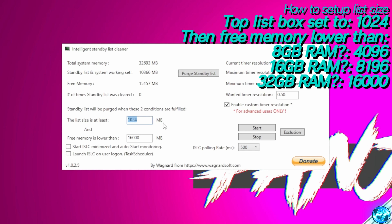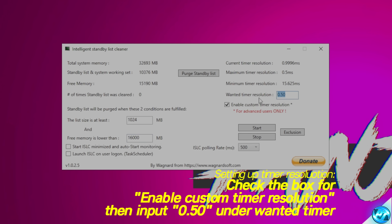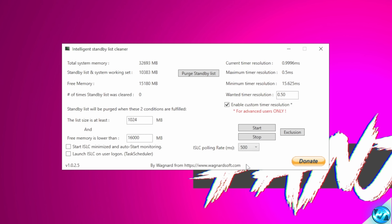Make sure that the first box is set to 1024. The second box needs to be set to half of your system memory, which you can find in the top left. For me, I have 32,000, so half of that is going to be 16,000. On the right-hand side, change your wanted time resolution to 0.50. Use your delete key to remove the extra values. Ensure that Enable Custom Time Resolution has been selected. Set your ISLC polling rate to 500 for high-end systems, and for medium to low-end systems, go with 1,000. My standby list is currently using 10GB of my memory. The moment we click on Purge Standby List and Start, it is now successfully running in the background, clearing this out automatically as we play.